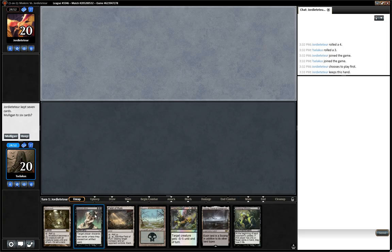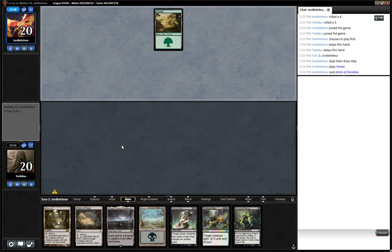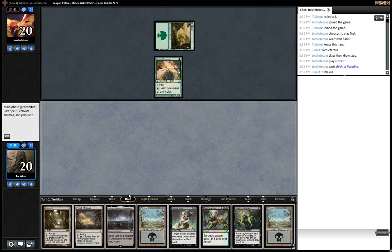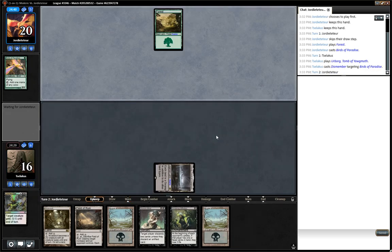So, what are we going to do here? We have Wrench Mind, Dismember, and Affliction, and not much else. Urborg turns on the rest of our stuff. I'm going to keep, erring on the side of more lands. I think we'll be happy enough just to kill those birds. Start us off — Wrench Mind gets a little bit better as his hand starts to shrink.